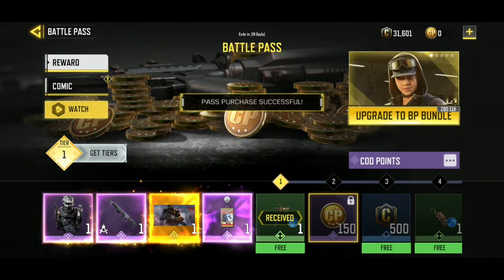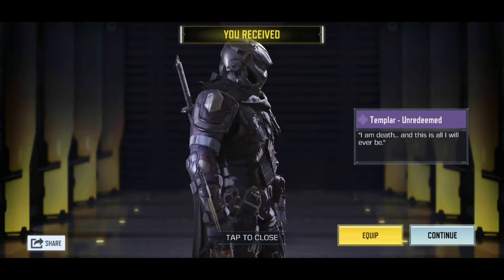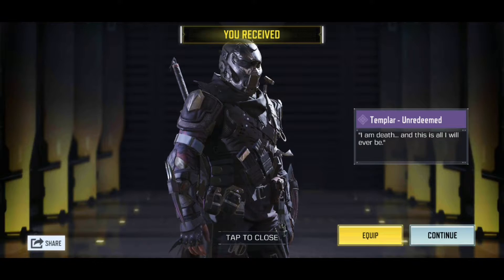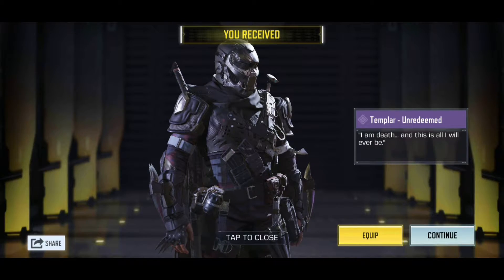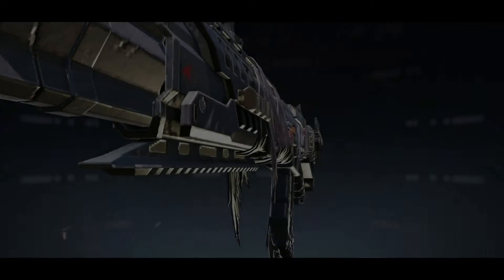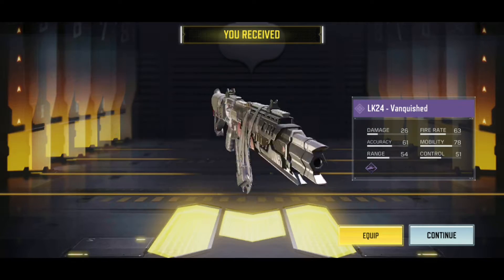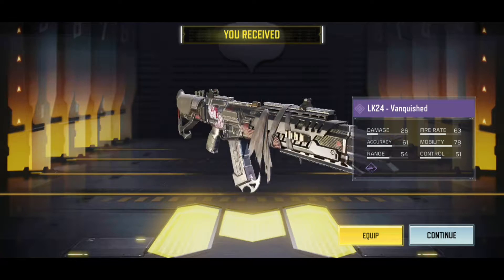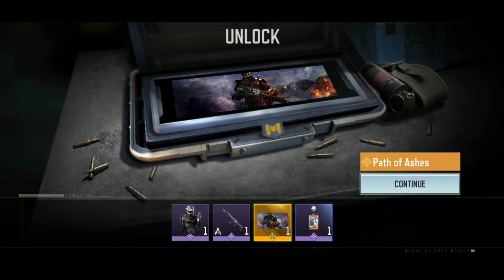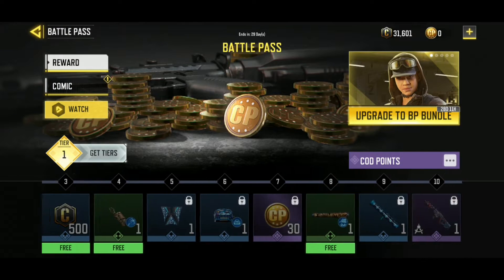So let's see what character we're getting in Tier 1 — Templar, let's go! I wanted this character so much and they finally released it, for free, I mean not free but you know. Okay, this is the LK24. Very nice, we need to check it out and do a gameplay with it or something. Calling card and jump — nice. Okay, let's review the battle pass, let's go.